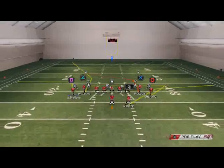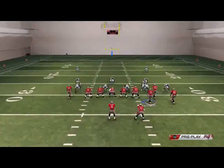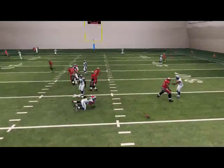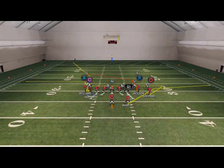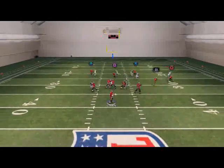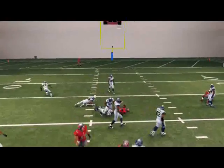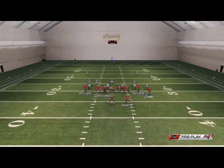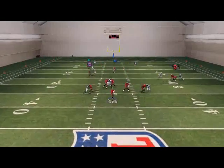Our final read on this play is Shepherd on that post route — that little stutter-move route — coming across the middle of the field. Step up in the pocket and you'll see that route is more of a last resort, because typically they won't be able to cover everything else. Especially against standard Team Under, you'll hit your easy reads. Here, Richard Sherman — the best corner in Madden 25 — is covering Shepherd man-to-man.